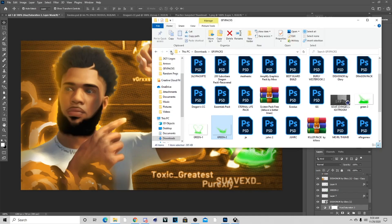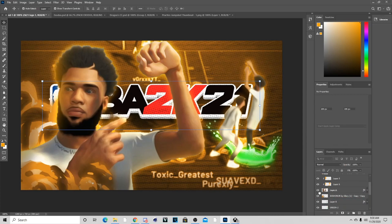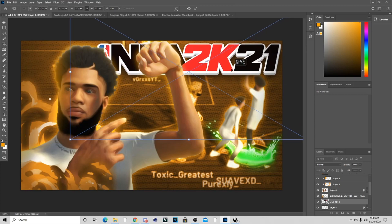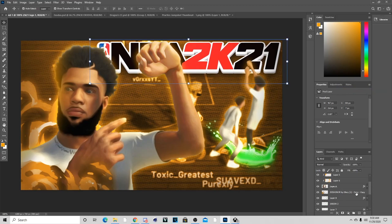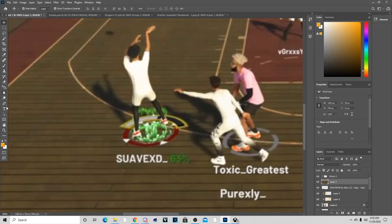Now that we have this, the next thing I'm going to add is the 2K21 symbol — I have this too. What you probably notice is that I'm not really using a GFS pack for this thumbnail, and that was really the purpose of the video, because a lot of people think you need a lot of GFS packs. But it's literally simple things you can use just to make a thumbnail. I'm going to put the NBA 2K21 logo behind the character, rasterize it, and put it below everything else. Now we can cut out the other character — I'm going to speed past this part and cut up the video so you don't have to watch it.